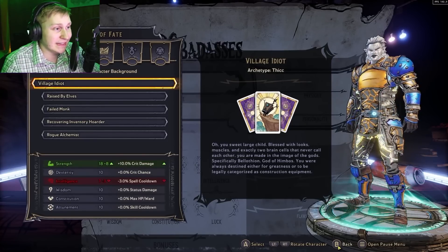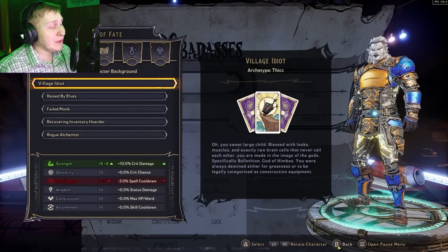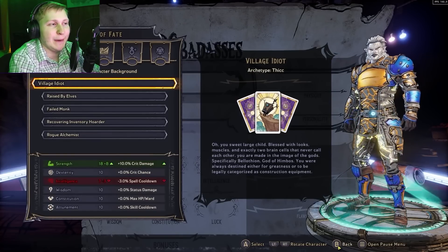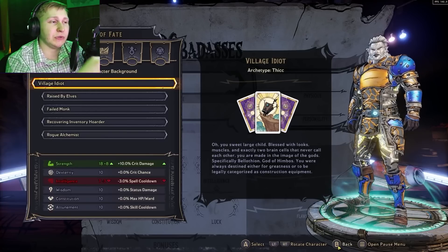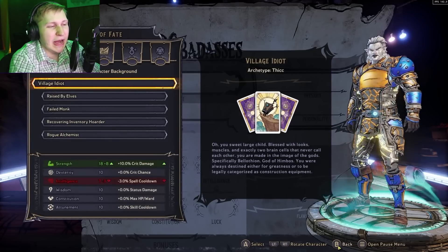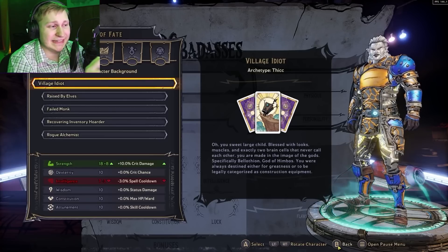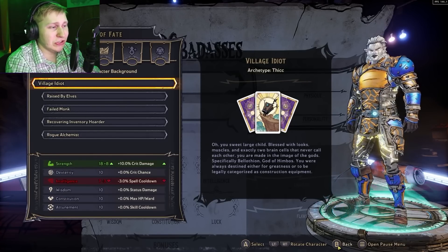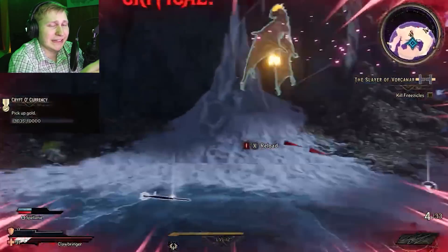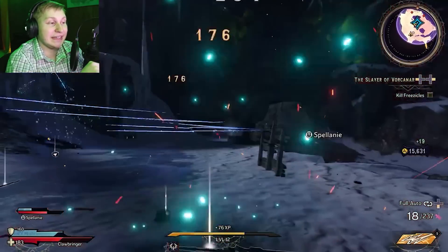Especially considering we can create ranged builds now. You might be thinking that the negative three intelligence and its effect on spell cooldown rate is very inconvenient, but it really just means that if you had a spell with a 10-second cooldown, it's only going to increase by 0.3 seconds — not a big deal at all. Even on a 20-second cooldown spell, it's only 0.6 seconds. Seconds go by really quickly in combat, so it doesn't matter. Make sure to get Village Idiot, because getting anything else is the big mistake. Even if you just created your character, consider restarting just to get Village Idiot — the 10% critical hit damage is very, very strong.